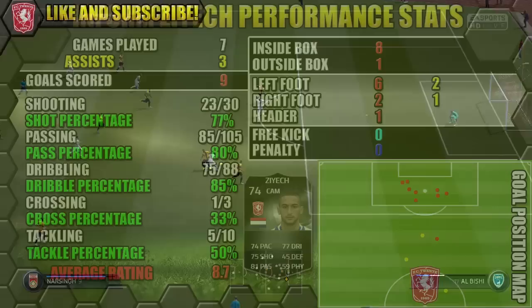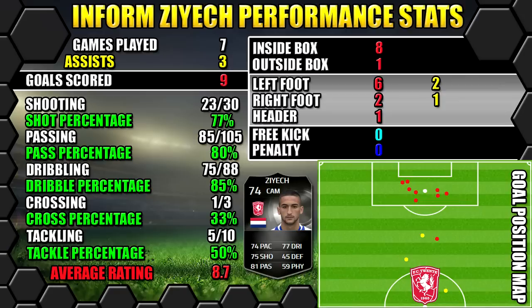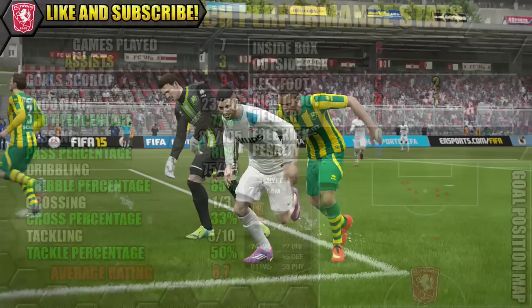Looking at inform Zayek's performance stats: in seven games he managed to bag nine goals and three assists. All his stats are shown on the left, his goals on the right, and the position map shows where his goals were scored and assists were created.